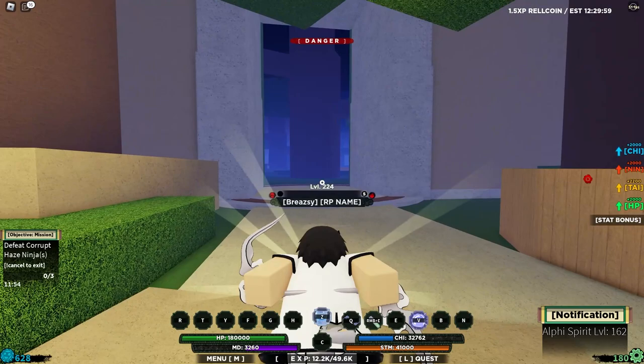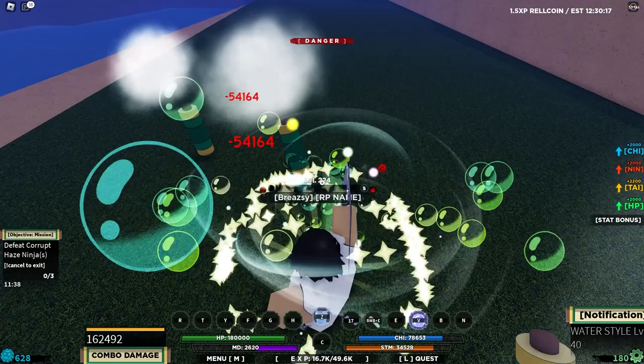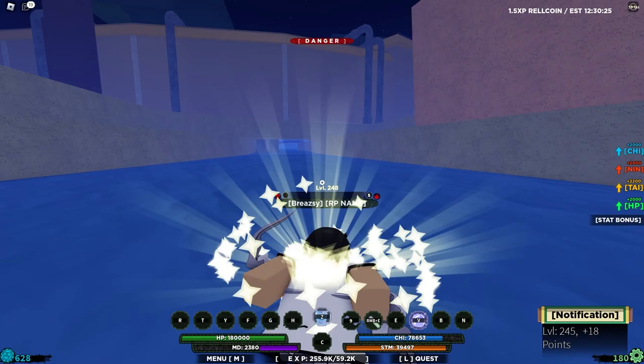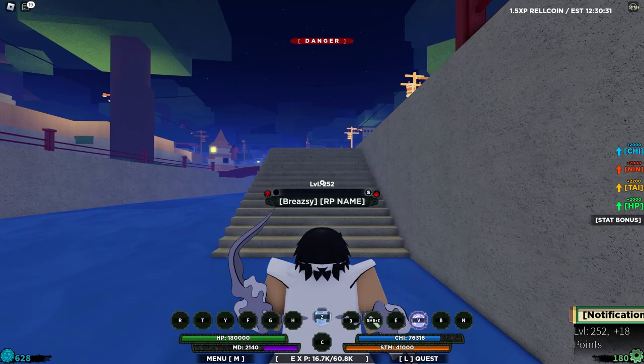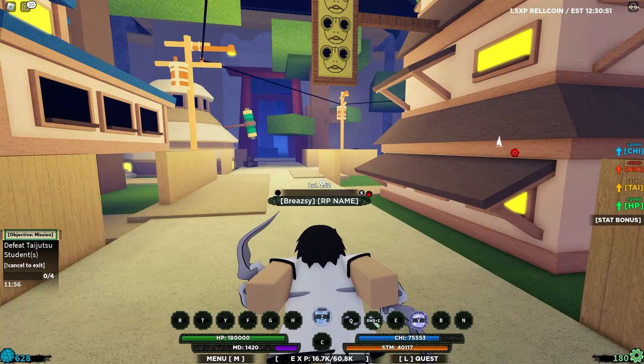This mission shouldn't be hard at all. I'll use the V move and then the tail beast. Actually let me use the weapon — boom, I just one-shot them with the Q spec of the weapon. That was way too quick. Let me do one more green scroll — equip that and move on.